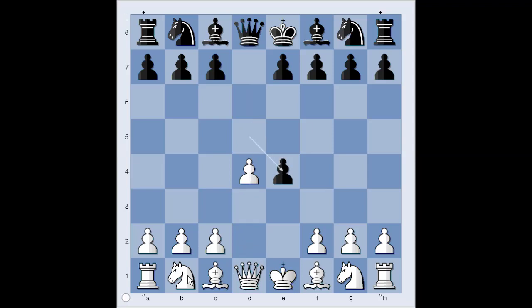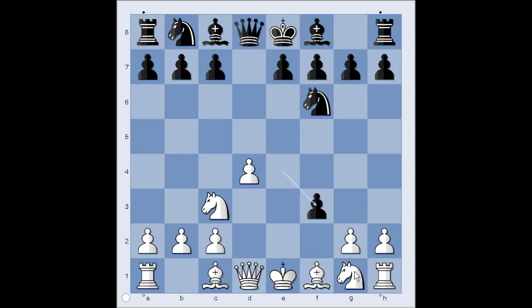Pawn takes pawn, knight to c3 attacking the pawn, defending f3, pawn takes pawn, knight takes on f3. White is playing the Blackmar-Diemer Gambit. For a sacrificed pawn, white gets a lead in development and a semi-open file for his rook, of course, after castling.